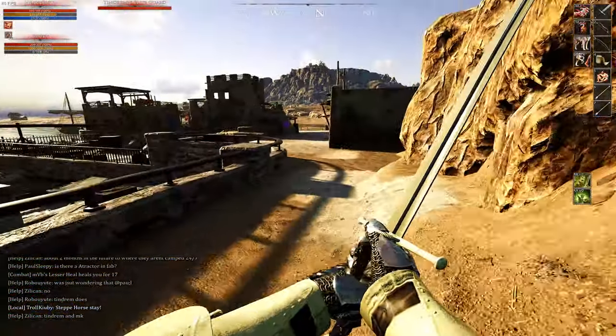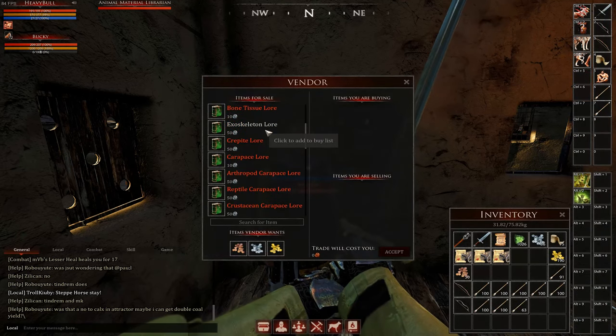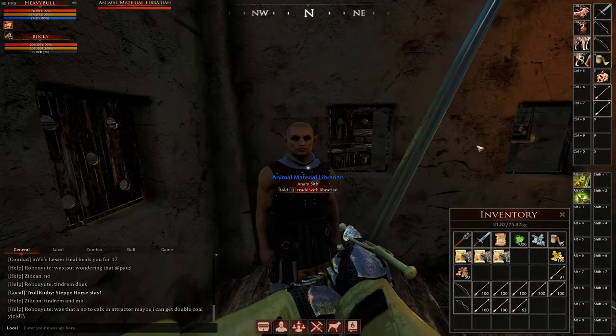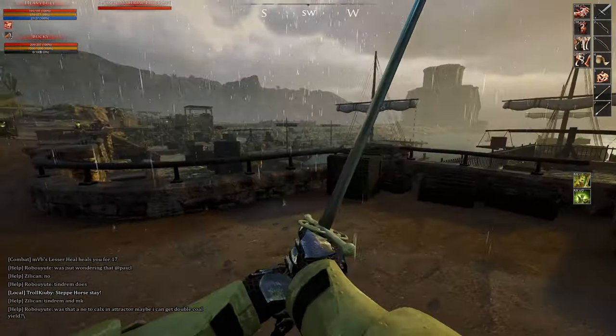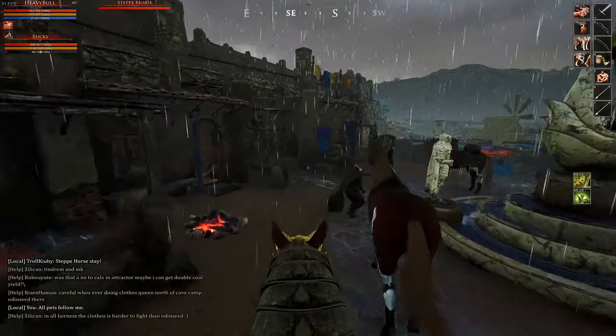To get started you'll want to head to the animal material librarian near the butchery table in town and buy the skill books for exoskeleton lore, carapace lore, and reptile carapace lore if you don't already have them trained. It might take some time depending on your current skill levels and the requirements for each book, but learn them all one by one and then head out of town.